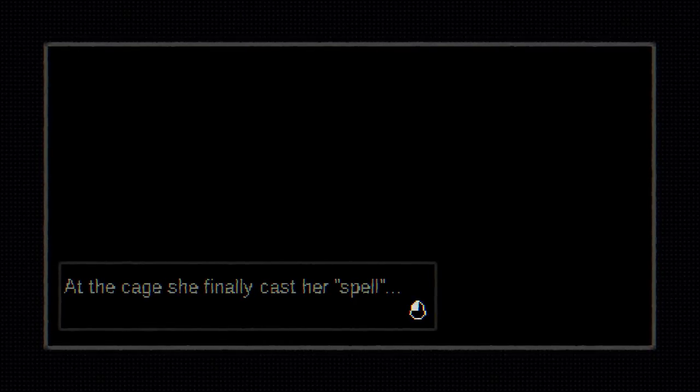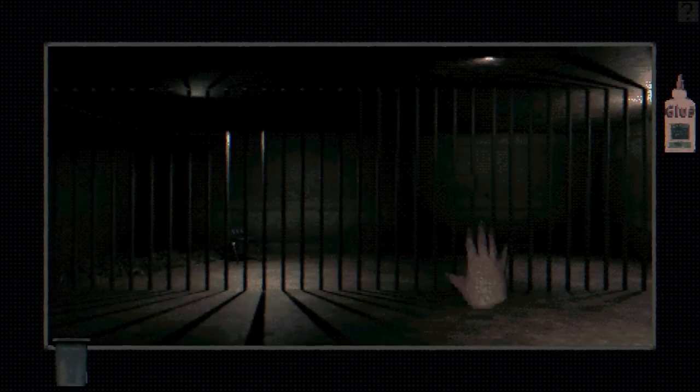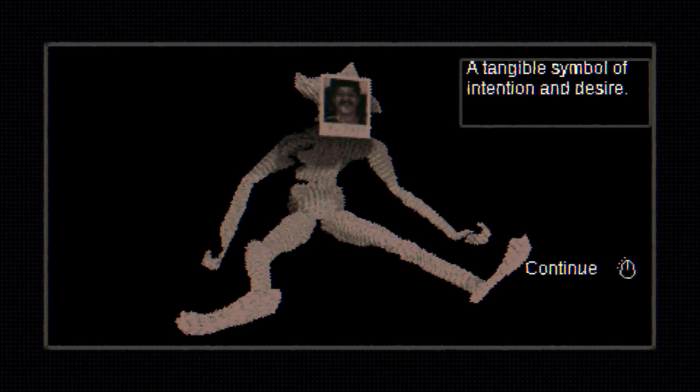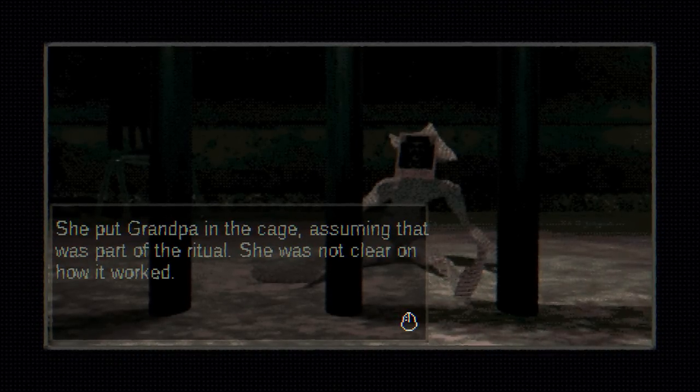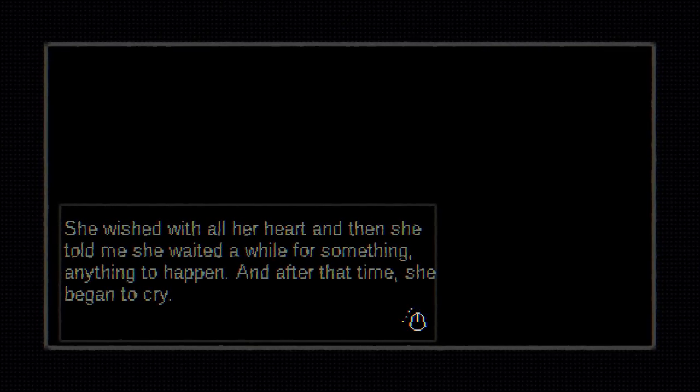At the cage, she finally cast her spell. But it was confusing, she confided at first. She took the magic doll, the magic glue, and the photo of her grandpa — and she combined them and wished very hard. Here's glue. Particular human representation — generic human figure — Grandpa. Doll. Let's glue these together. Beautiful — a tangible symbol of intention and desire. She put grandpa in the cage, assuming it was part of the ritual. She wished with all her heart, then waited a while for something — anything — to happen. After that time, she began to cry.